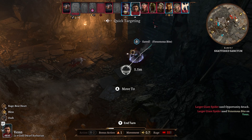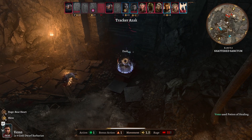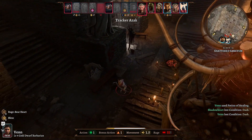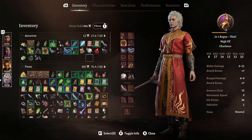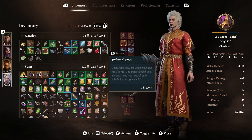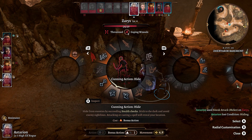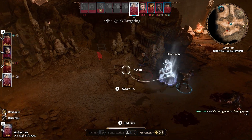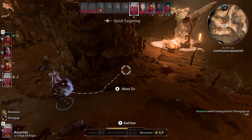A common tactic to use when a character is taking a shellacking in melee combat is to disengage, run away, and then chug a healing potion, hoping that the next round will be kinder to you. Luckily, rogues don't have this problem, as when they hit level 2 they gain a feature called Cunning Action. This lets them perform a dash or disengage by spending a bonus action instead of an action. Rogues are the masters of running around the battlefield, so you should use Cunning Action as much as possible to put yourself in advantageous positions.